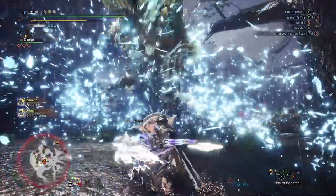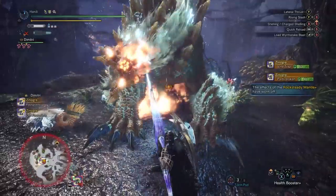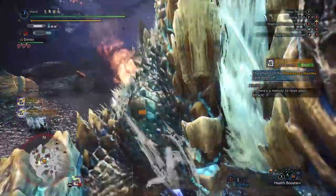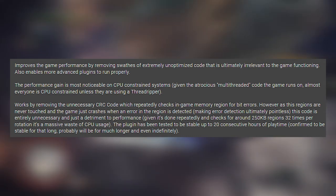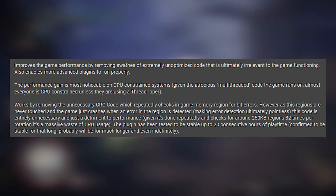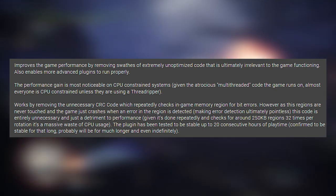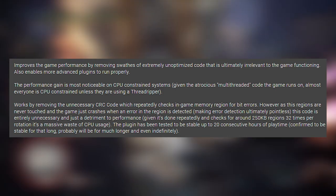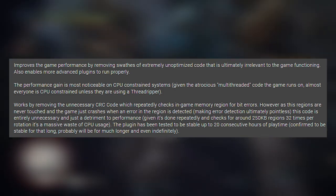I'm not the type of person who knows a lot when it comes to computers, software, or hardware — pretty middle of the pack on all of those things — but the mod author gave a quick TLDR in the description. It says the mod improves game performance by removing swaths of extremely unoptimized code that is ultimately irrelevant to the game functioning, and also enables more advanced plugins to run properly. The performance gain is most noticeable on CPU-constrained systems, given the atrocious multi-threaded code the game runs on. Almost everyone is CPU-constrained unless they are using a thread ripper.